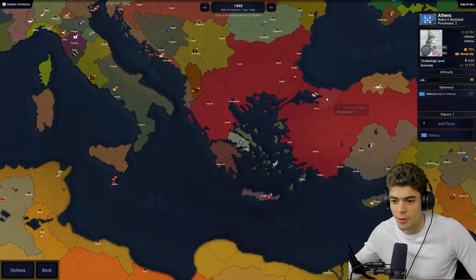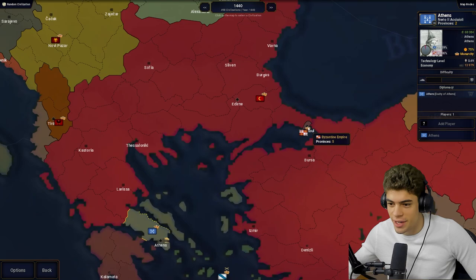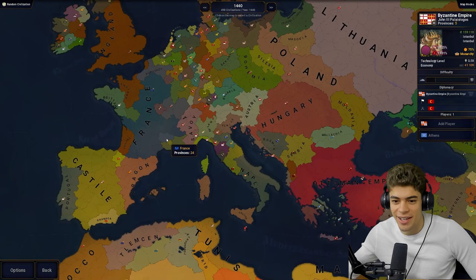You might have thought that was the Byzantines — no, that's the Ottoman Empire. The Byzantine Empire is in control of Istanbul. Would you believe it? All right, let's have a look around the map first things first.